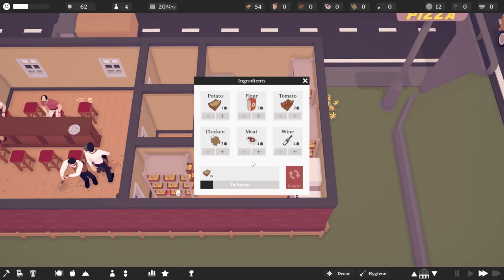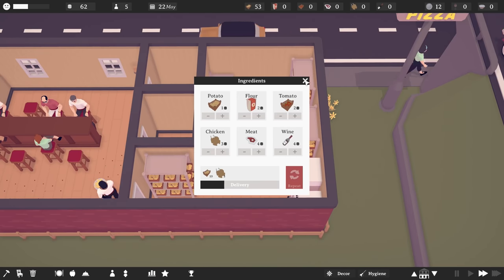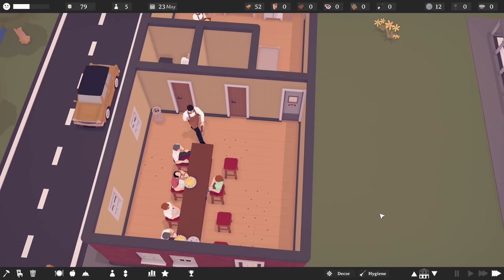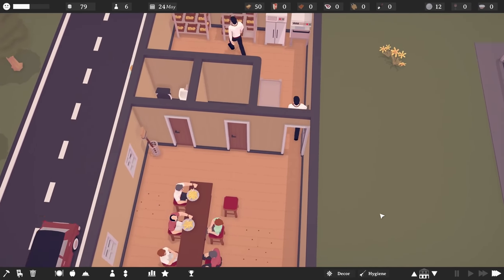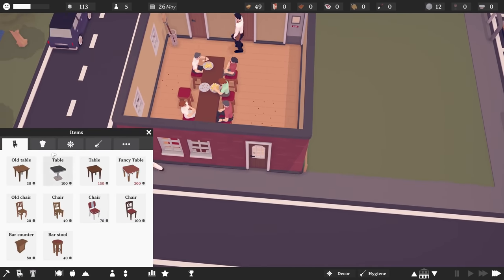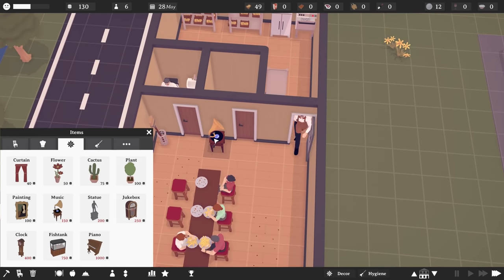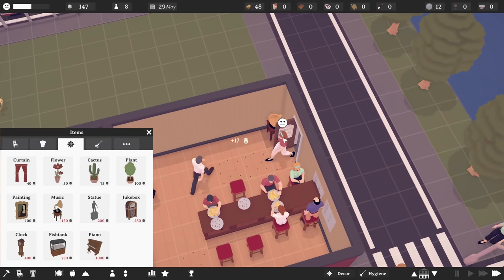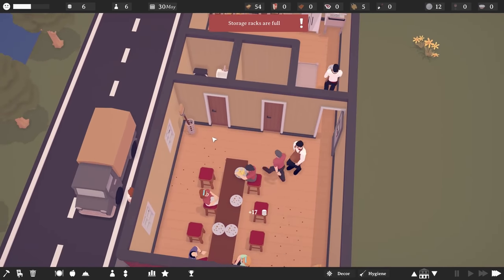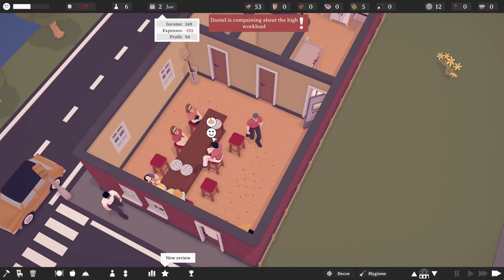Let's go order some chicken — five chickens coming in with the next delivery. Hopefully we can add chicken nuggets to the menu and have a grand old time. I'd still really like to get the music in here — I'm really craving a bit of smooth jazz right now. There it is! I love a bit of smooth jazz. It is so good.